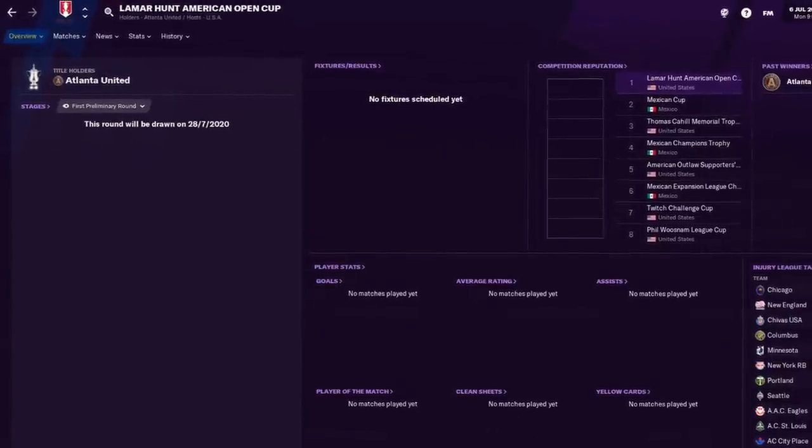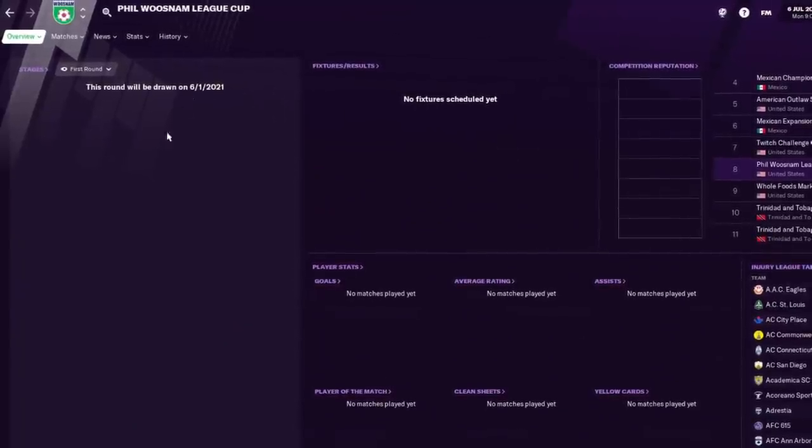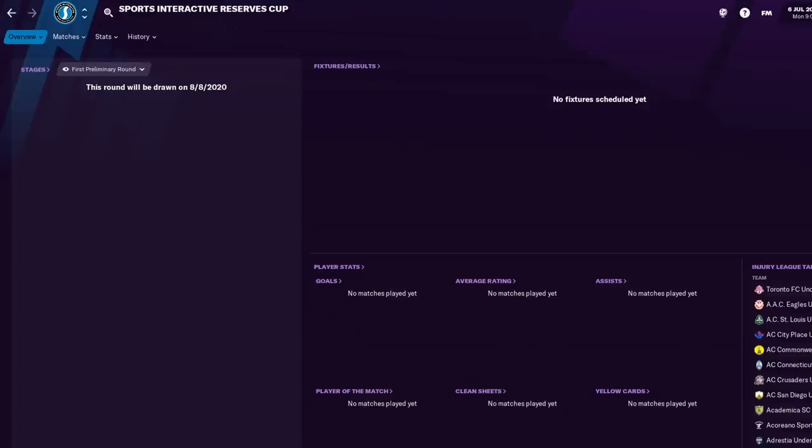This is the way that if I was god of the universe, I would design the U.S. league system — providing an opportunity for over a thousand clubs to end up at the top of the U.S. pyramid. Just so you know, the cups: there's the U.S. Open Cup, still open to everybody. The Thomas Cahill Memorial Trophy is for the top three national leagues — it's the League Cup, essentially. When we get down to the Netflix divisions, you have the Phil Woosnam Trophy, and in Netflix League Two you have the Gat Miller Trophy.